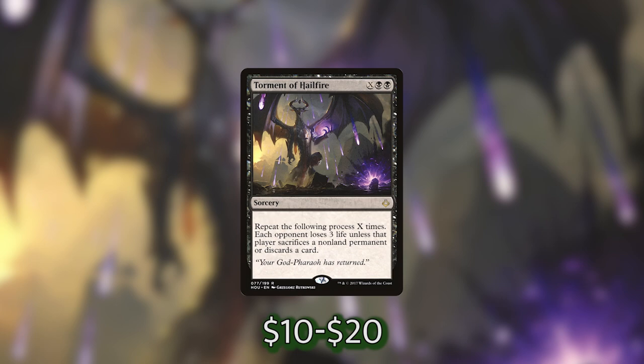If you're unfamiliar with Torment of Hailfire, it's X black black. We repeat the following process X times: each opponent loses 3 life unless that player sacrifices a non-land permanent or discards a card. If we can put 15 to 20 mana into this — which in my testing isn't super difficult — it's just going to end the game. Our opponents are going to have to sacrifice so many things or take so much damage that they just can't come back, especially given how much value our deck produces.